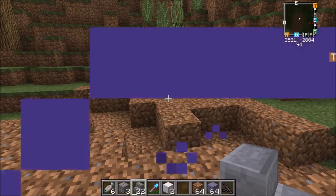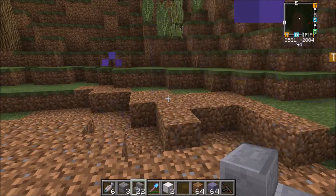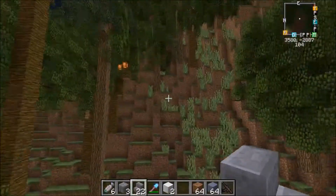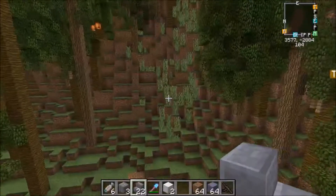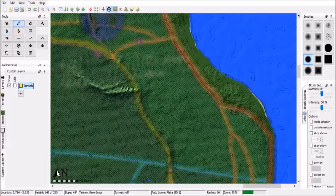I basically realized that with using World Painter, they give you the ability to create custom brushes and custom layers and whatnot. And I realized that there was a setting that allows you to paint out or draw caves and tunnels — because why wouldn't there be? So I open up a file with World Painter using the Jurassic Park map. As you can see, I basically have it all set out and I'm drawing out the tunnel in yellow.